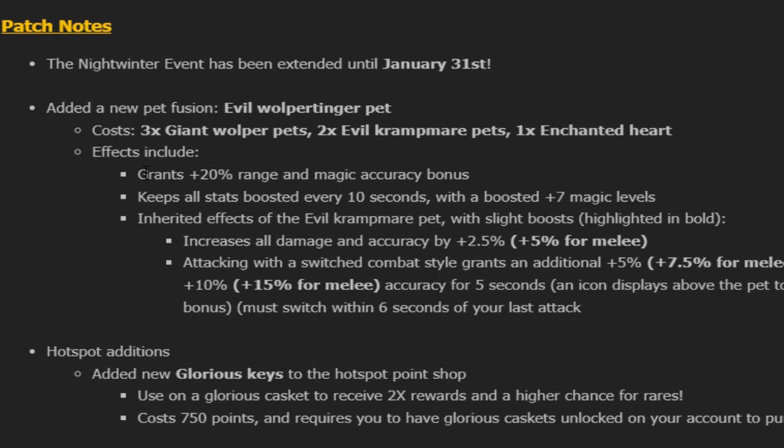What is the effect of this pad? It grants 20% range and magic accuracy bonus, keeps all stats boosted every 10 seconds with a boost of plus 7 in magic due to the Enchanted Heart being part of this pad. It also inherited the effect of the Evil Kratmer pad with a slight boost — increases all damage accuracy by 2.5%, plus 5 for melee. Attacking with Switch Combat Style grants an additional plus 5%, 7.5 for melee damage.